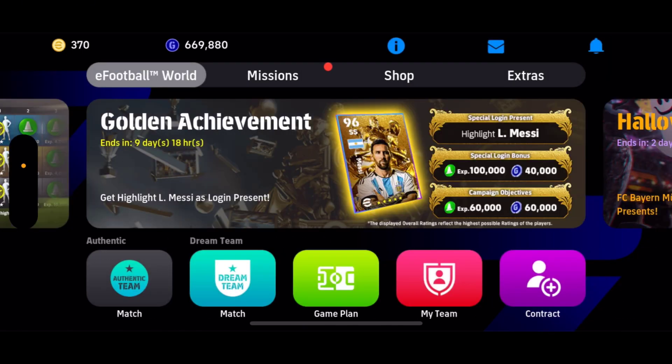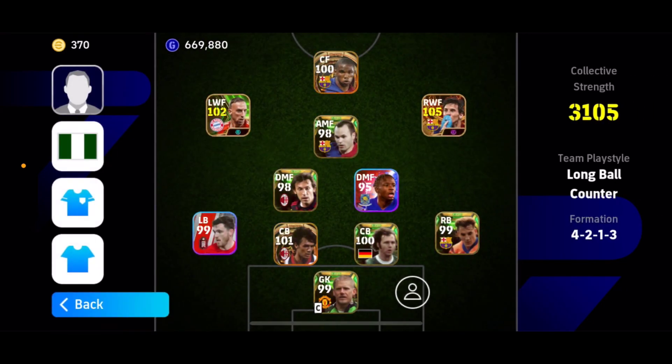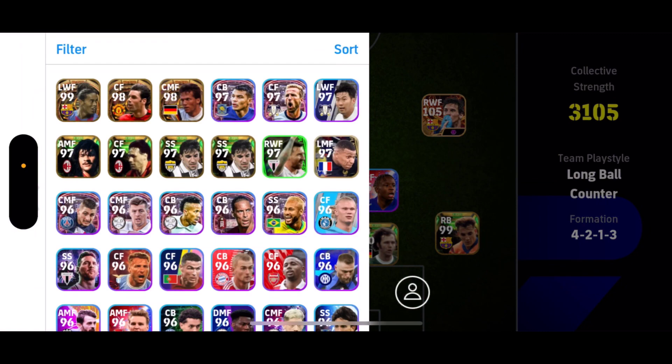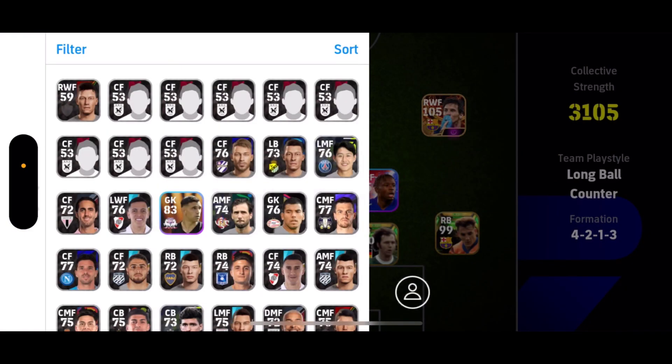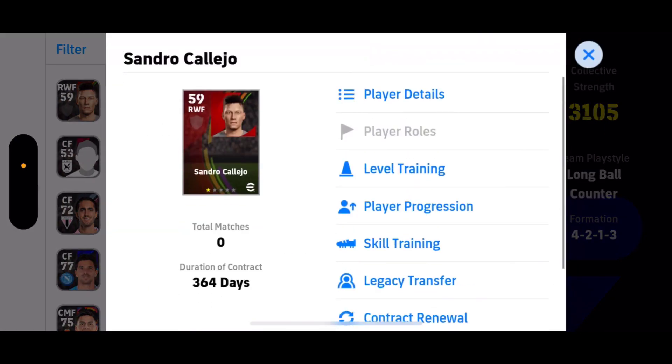Without wasting your skill. Go to the game plan, let's go to the bench. You can see I have plenty of cards that are also one-star cards. So let's say you want to train another player — what you just do is tap on this player's skill training.